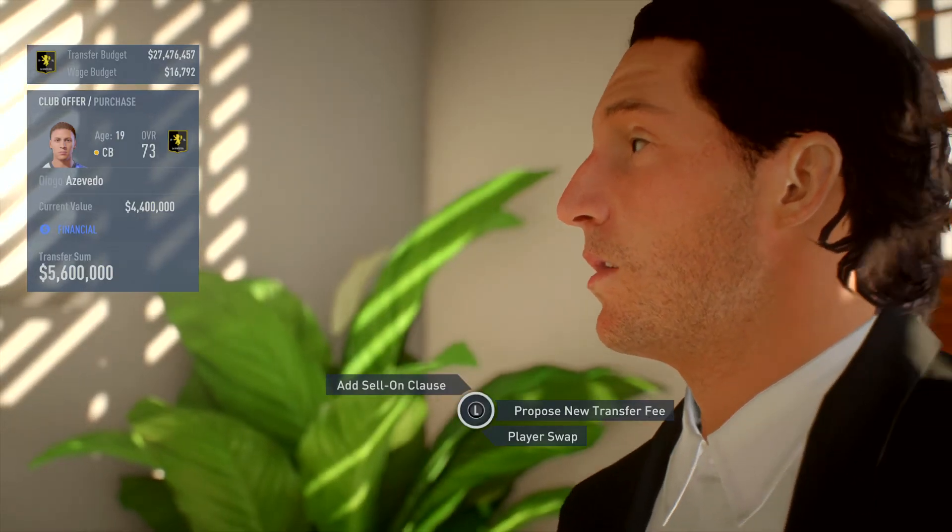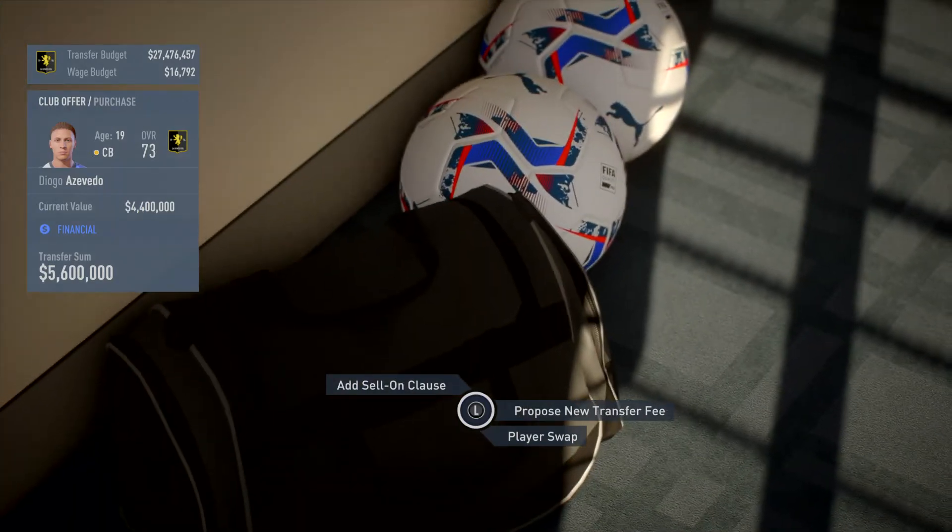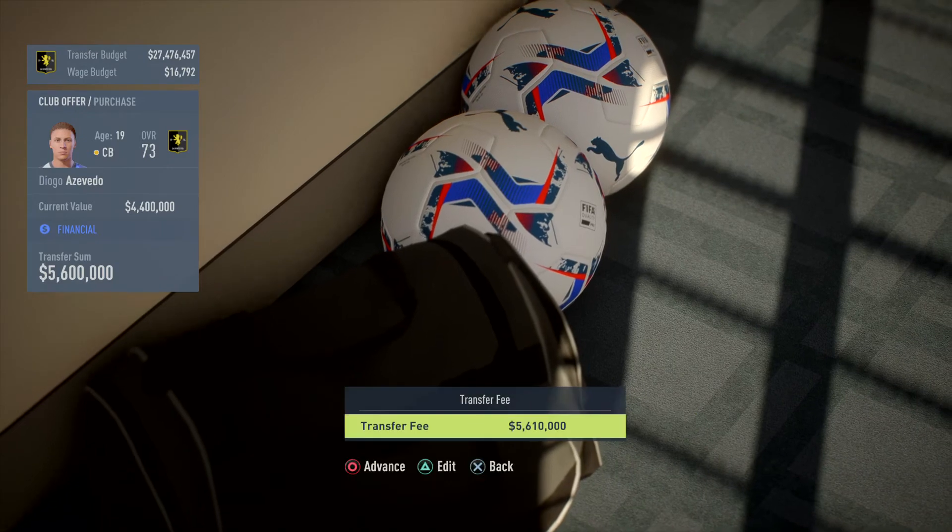10% of 5.6 is 560,000. Then you round it down a little bit — so let's say 500K. So I counter offer 6.1.